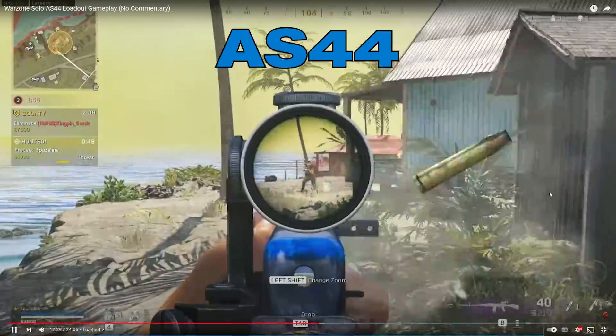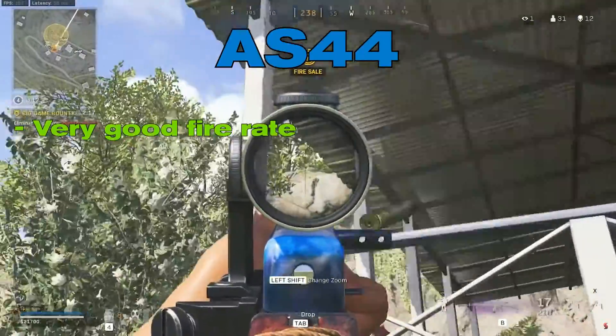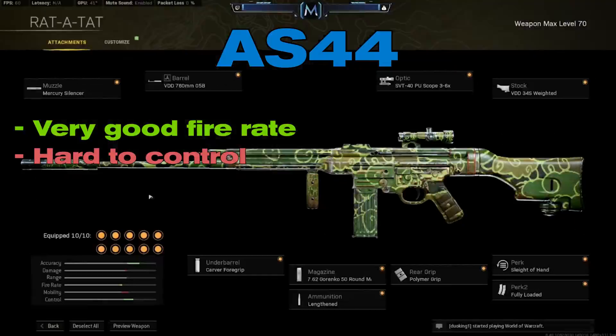AS-44. The AS-44 has a fantastic rate of fire but, by default, the gun can be tough to control. Thankfully, if you choose suitable attachments for the gun and build a good loadout, the AS-44 can be very handy in Warzone.